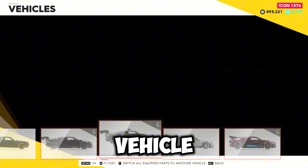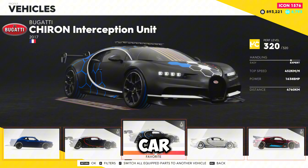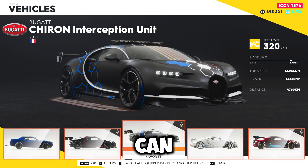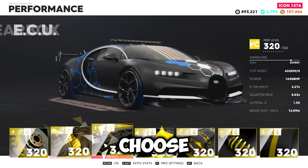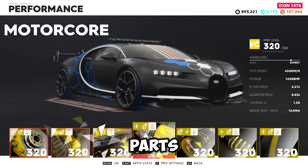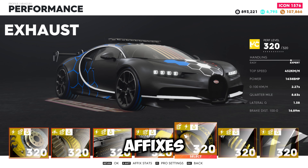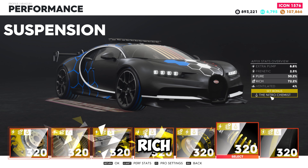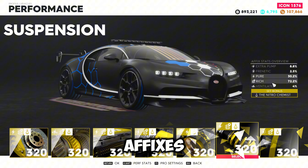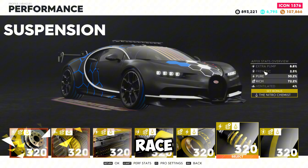Now go to the vehicles section and choose a chase car. Here I'm using a Bugatti Chiron interception unit, but you can use any car. Then choose your parts — make sure that at least you are using legendary parts with recalibrated affixes with the highest number of rich. I'm using a full set of nitro chemists with bucks and pure affixes, but it will help me to finish the race faster.